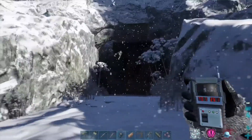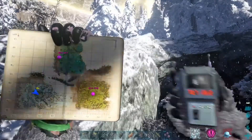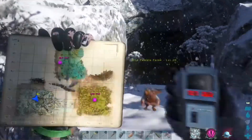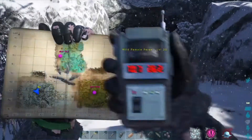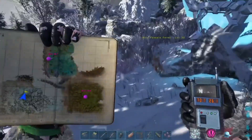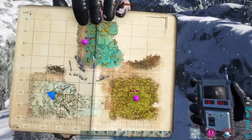I want to quickly show you this cave just because it has Feroxes in it. And here's the location: 70.7, 26.2. And as you can see there, a Ferox just came out of the cave. I'm right here on the map.